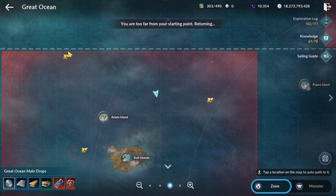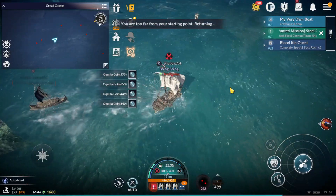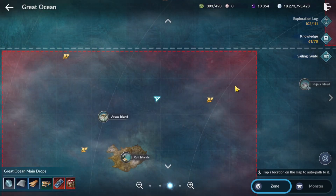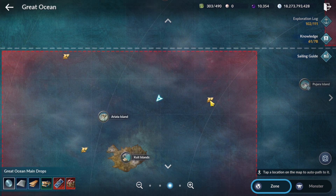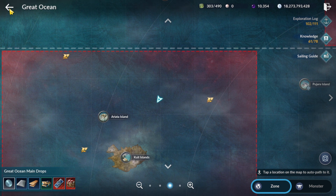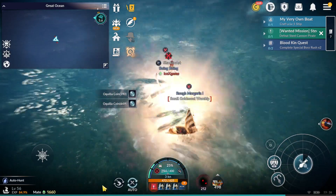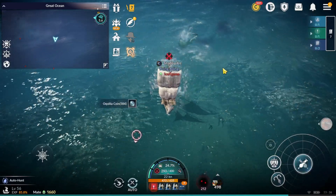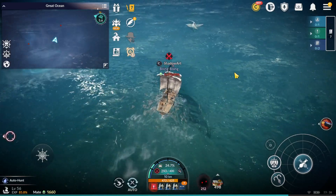Why do people keep farming at golden shark if we can summon the chest anywhere on the map? Good question. First, golden sharks have a lot of monsters nearby, so you can easily reach the monster kill count. Second, you only need one hit to kill a golden shark — if you have around plus six or plus eight cannon, you only need one, maybe two hits.